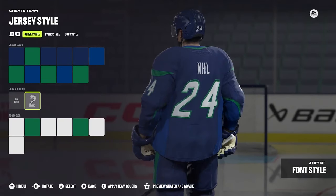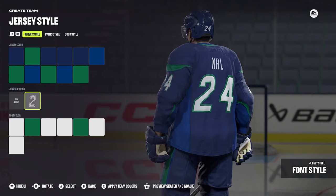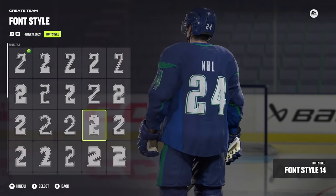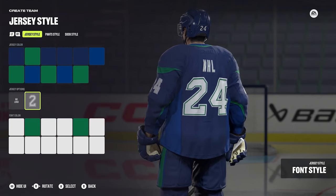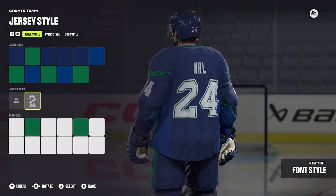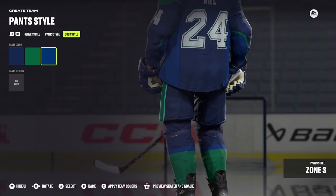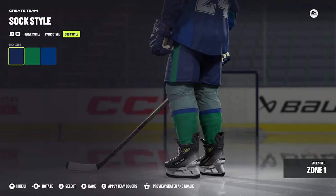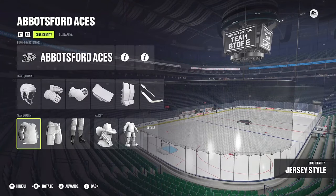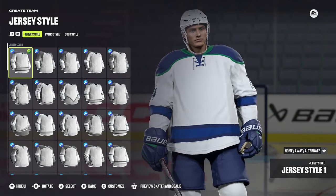There is a little bit of a bug with the font right now on the alternate jersey or the away jersey. For some reason when you choose a font — say font 15 — it automatically applies that same font to the road jersey. I'll show you what I mean. There's also a separate issue where choosing font 15 gives you way fewer color zones than it should, which limits customization.